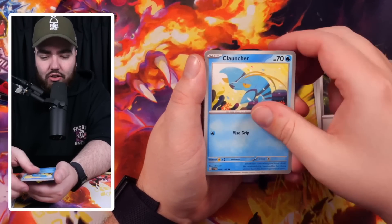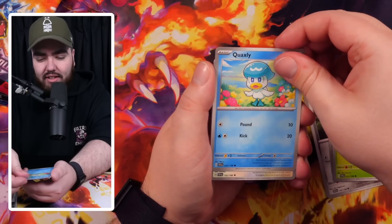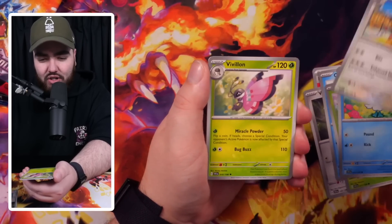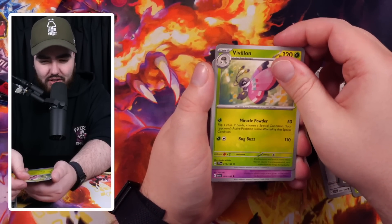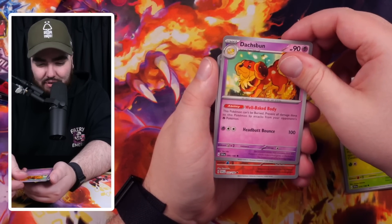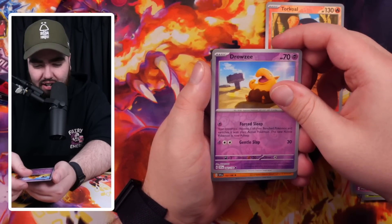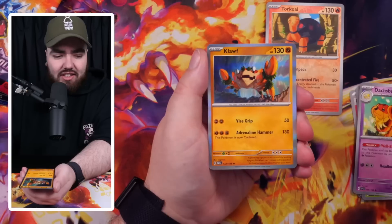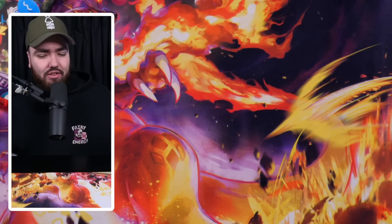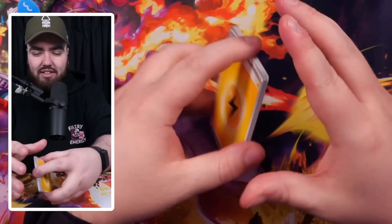We've got a Clauncher, Skiddo, a Quaxly, Greedent, Mischievous Ditto, we've got a Vivillon, Dachsbun - I like that. We have a reverse holo Drowzee as well, and the final card is a holo Klefki. One way is just to open it off camera, but then I still see the code card. I haven't seen a white one yet - let's just keep going and we'll figure this out as we go.